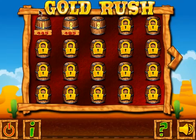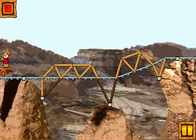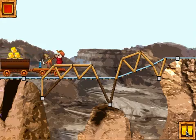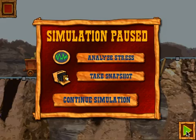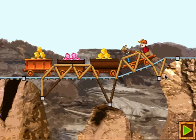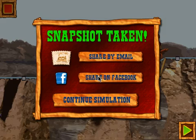I'm going to go back to level 2 to show you that pause button. Once I start, I can pause — let's do it right about now. I can look at the stress. In this particular bridge I have virtually no stress because I have a really stable bridge. But if I had some stress, I could analyze it. I could take a snapshot of my bridge and share it on Facebook or email it to someone, or just continue the simulation. I can have my friends comment on the bridge and maybe they can give me some pointers.